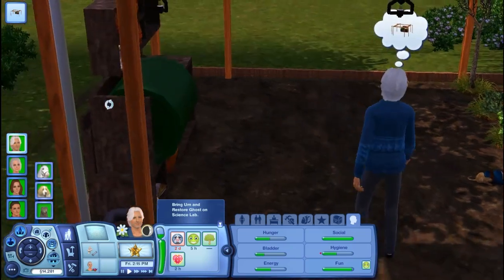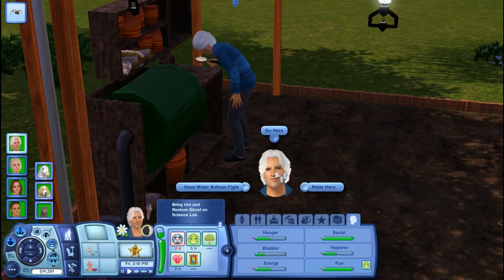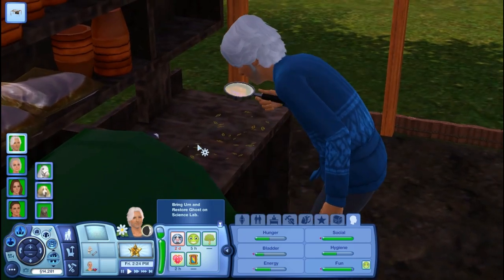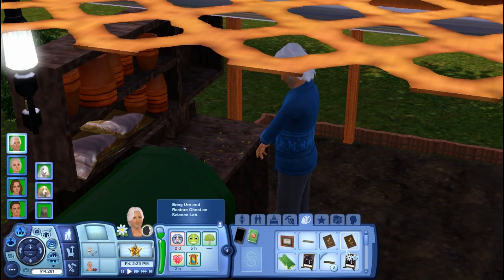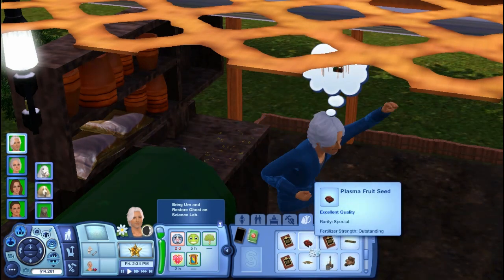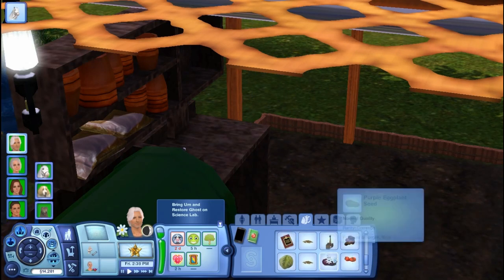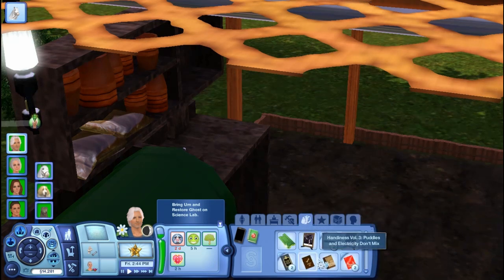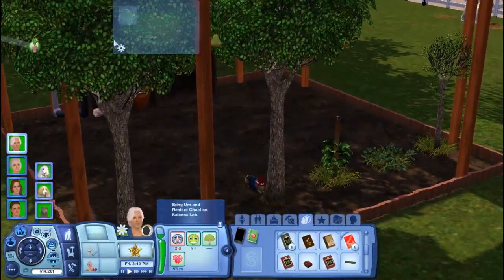I'm going to identify some seeds. Here he is kind of looking at them with the magnifying glass like a little detective. Andy just identified all the seeds in his inventory. Plasma fruit seed - that's pretty cool. Kona bean seed, and I think that's all we have. Plasma fruit is pretty cool, but we don't have any vampires, so at the same time, it's not that cool.